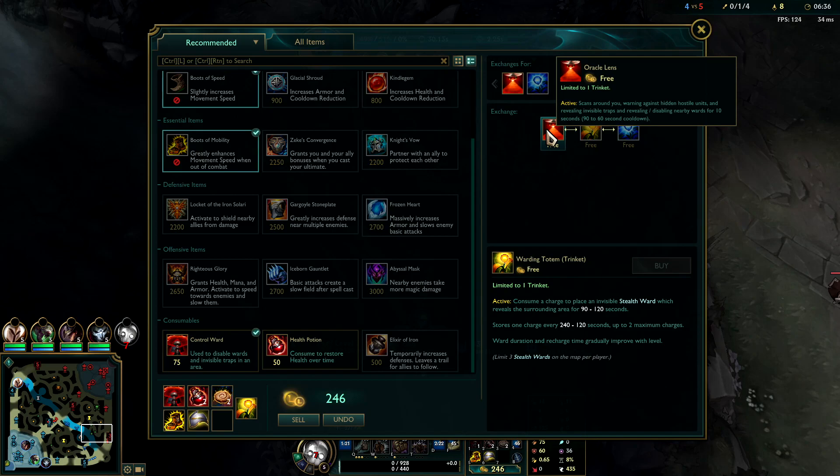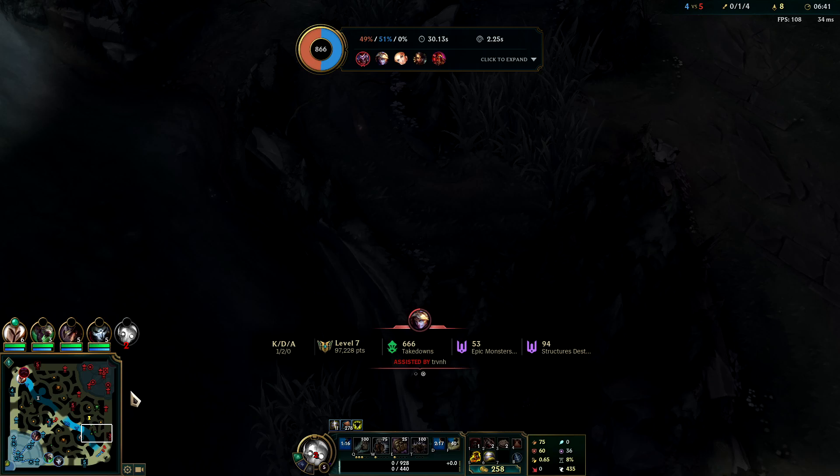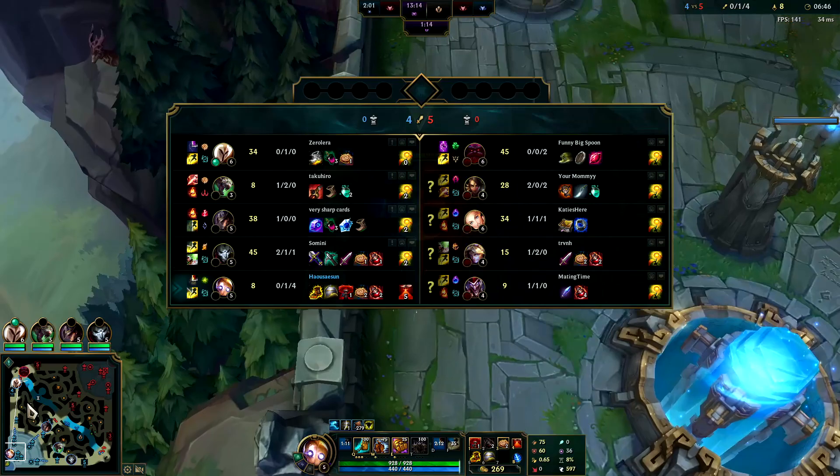Since we're about to be roaming, we're gonna get rid of our Warding Totem and pick up our Oracle Lens so we can prowl the map a little bit better.